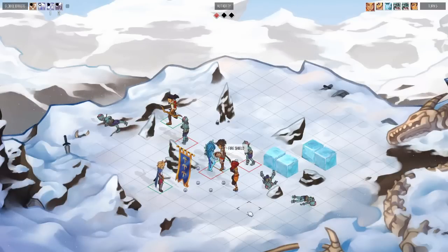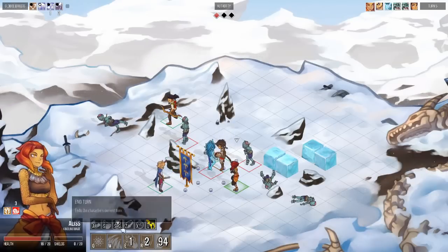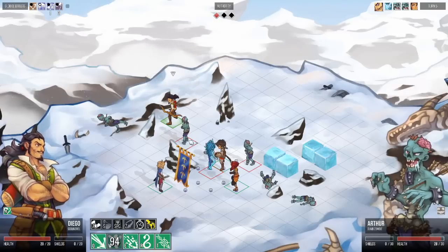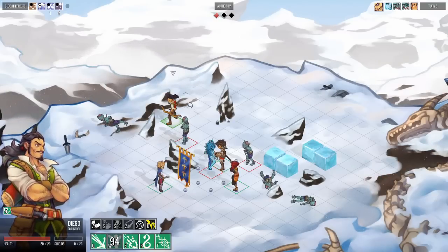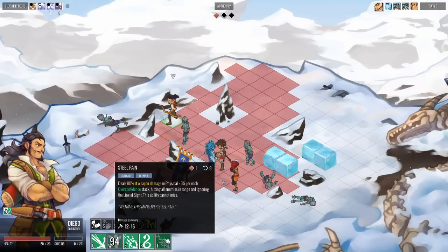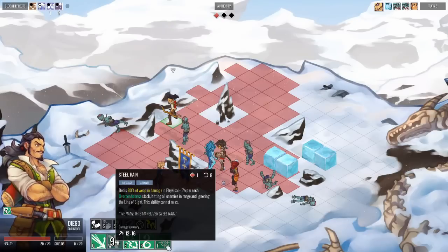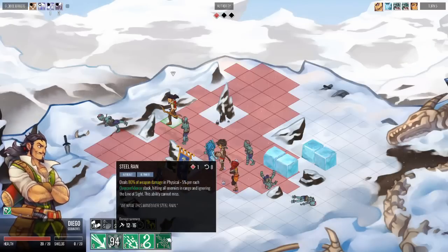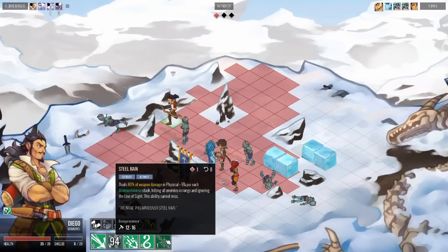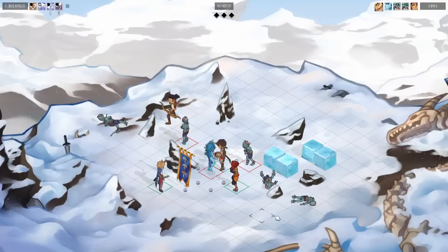Instead let's buff Queen with Fire Shield. Fire Shield applies Deterrence, which damages any target that damages the owner — perfect for a tank. Diego has four stacks of Overconfidence. Now let's show the final use for authority points: the ultimate ability. Every ultimate requires one authority point. Diego's four stacks increase the range of his ultimate — every single enemy is now in range. It ignores line of sight and scales damage with Overconfidence stacks, so now is a great time to use it.